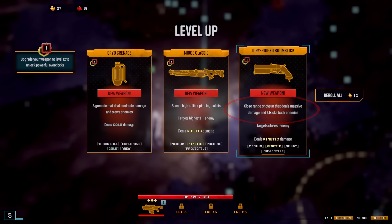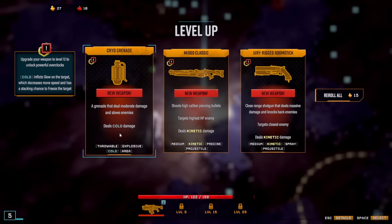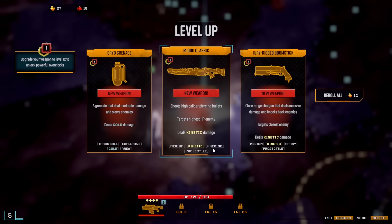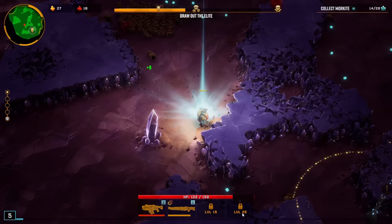It's a close-range shotgun that deals massive damage, targets the closest enemy, and does cold damage. We're going to go with the sniper — I see it has four similar keywords as my current weapon and that one has three. The difference is this one is spray and the other is precise. Let's go with the precise one so we have a higher chance of finding similar upgrades.